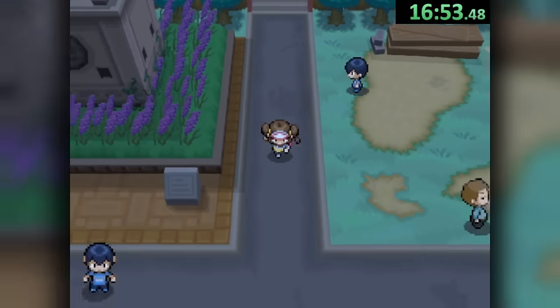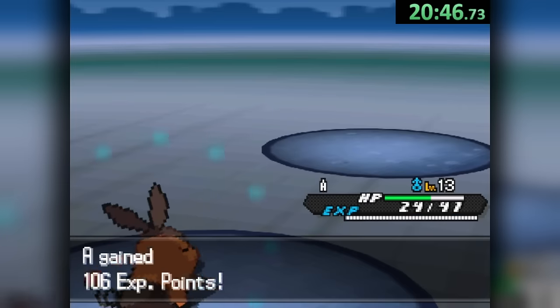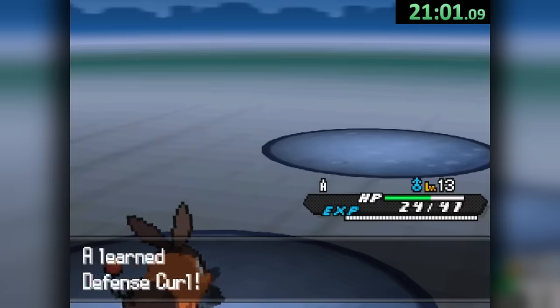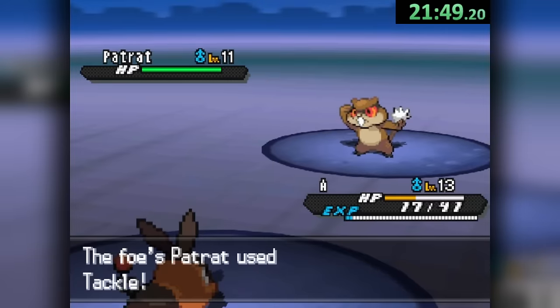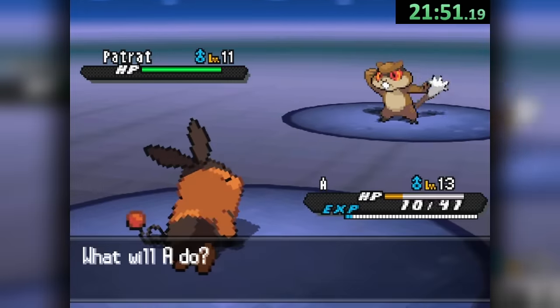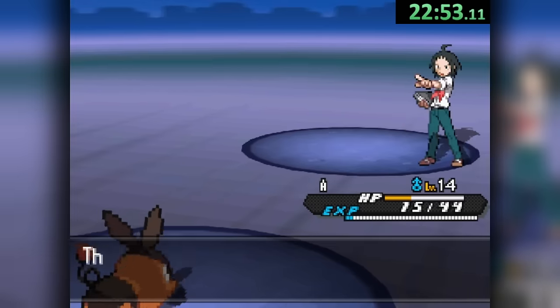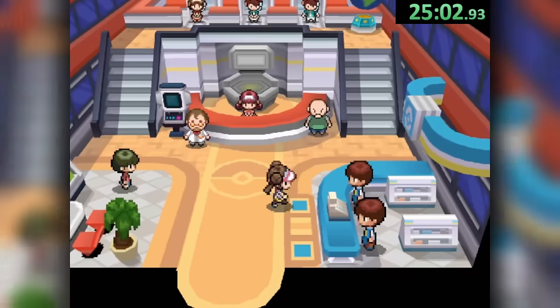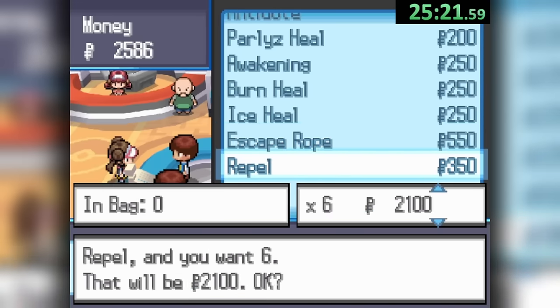We do have one challenge ahead with Cheren's gym, and in order to win, we need to get an extra encounter on our way there to take advantage of one of the most powerful moves in all of Pokemon: Defense Curl. Cheren likes to stack Workups, and a pretty solid way to combat this without risking resets is to simply go +6 on Defense Curl. Nevertheless, we get our victory and can proceed to do a quick shopping trip, grabbing some Super Potions, one Escape Rope, and spending the rest on Repels.